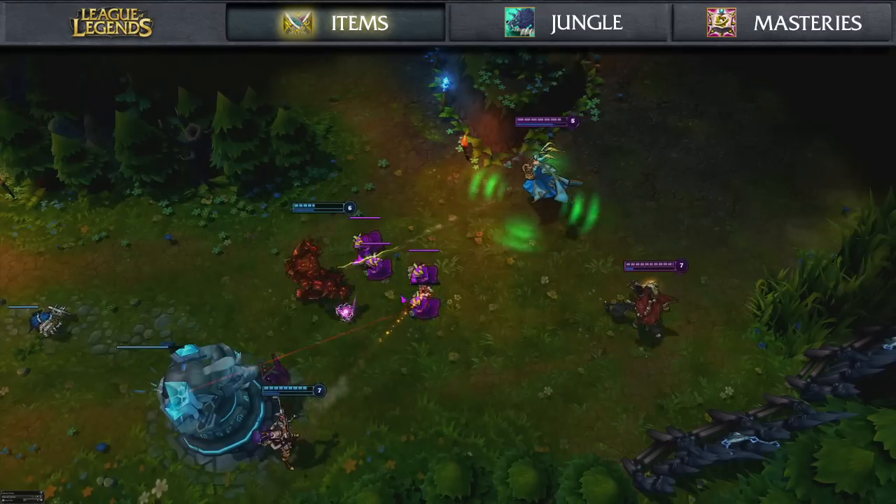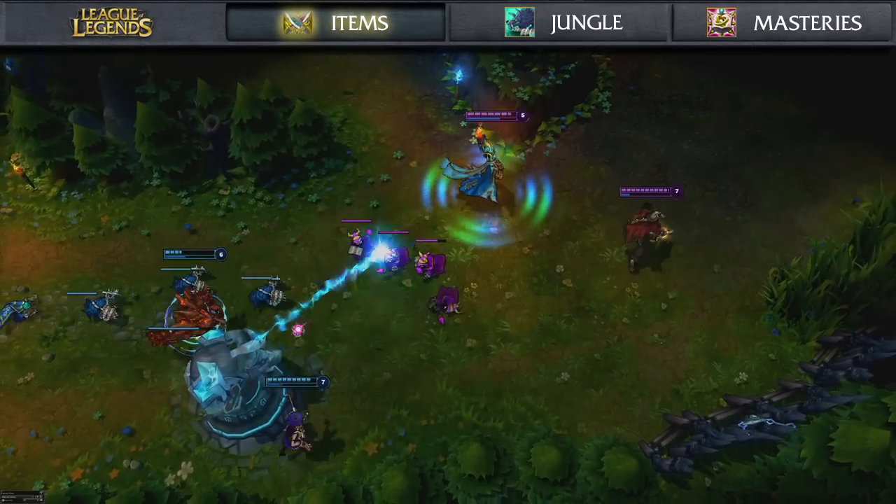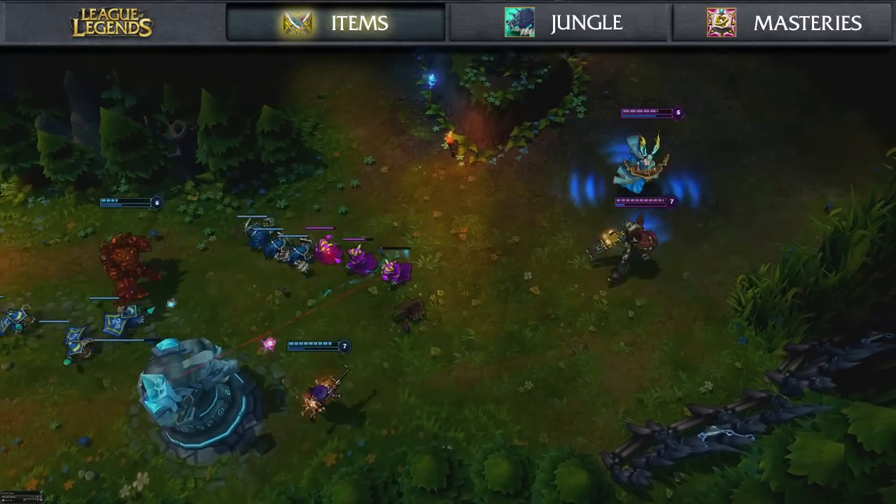Let's talk about supports, because they don't have much choice right now. They go Heart of Gold, Philosopher's Stone, and then if they're lucky they'll get an Aegis of the Legion or a Zeke's Herald or something.